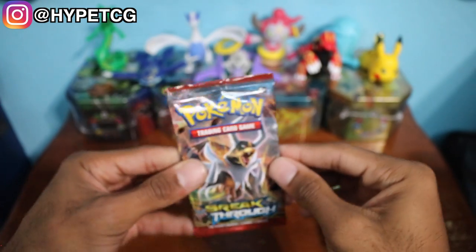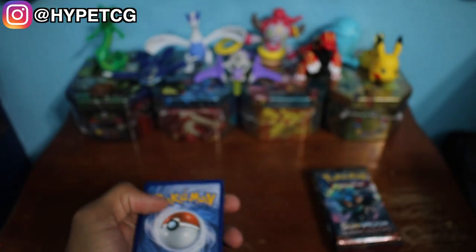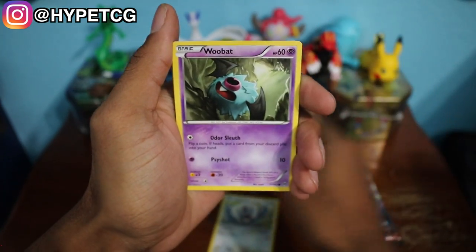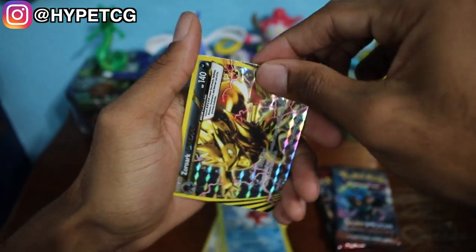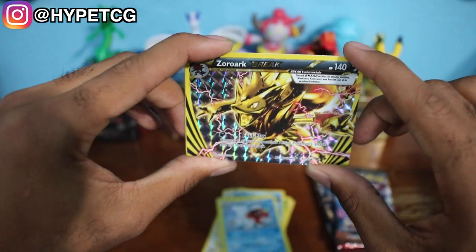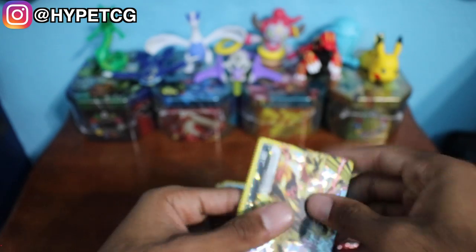We're going to start with the XY Breakthrough right there with that Mega Houndoom on the front. Here is a code for you guys. We have a Rufflet, a Woobat, a Chespin, a Starly, a Goldeen, a Swoobat, a Quilladin, a Surskit, and we have a Zoroark BREAK right there in that reverse holo spot. Look at that beautiful gold Zoroark right there, and we have an Aromatisse — a non-holo rare. We're going to sleeve this and throw it in the background.